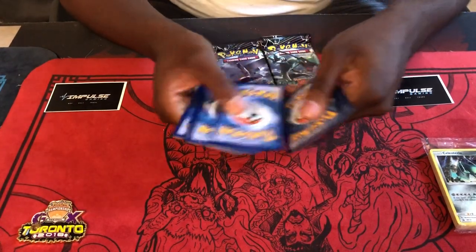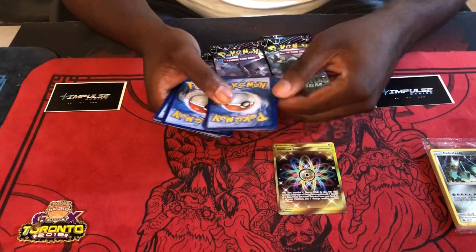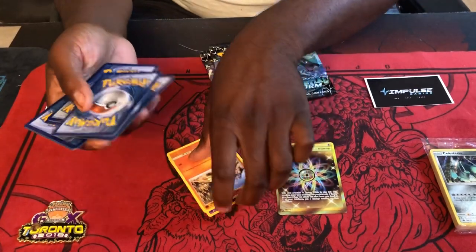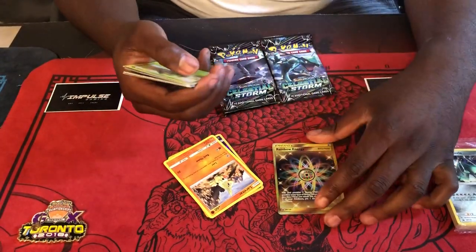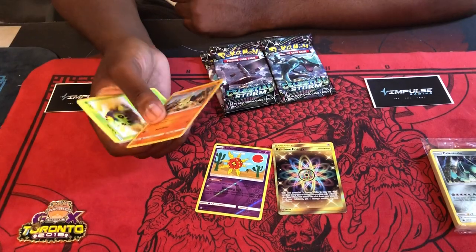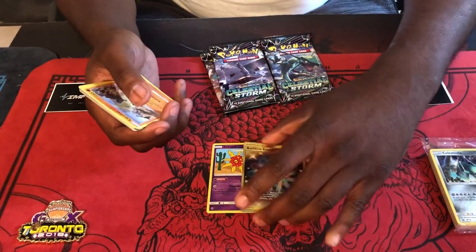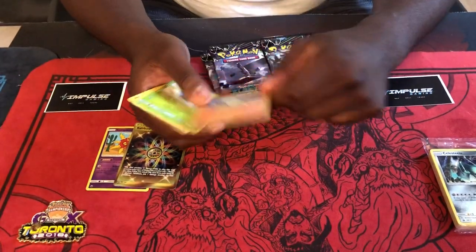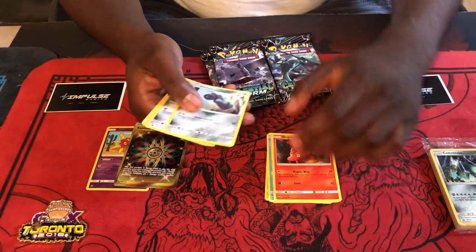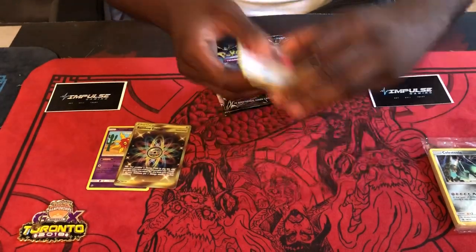Let me see if I can do the pack trick — one, two, three, four — oh well, there you go. I'm not good with the pack trick so obviously it's the fifth card. On this first one, we'll figure it out. Looks like we got a really good pull here — a secret rare Rainbow Energy! That's ridiculous, that's crazy. Some of the other cards: Larvitar, Cacnea, Mudkip, Slugma, Beldum, Baltoy, Rare Candy, Froslass, and a Lustrous Energy.